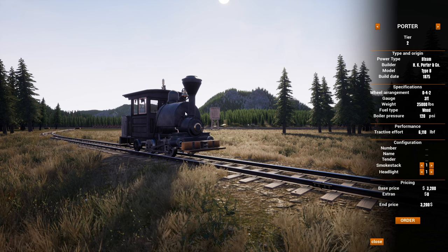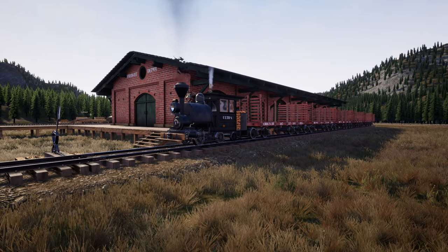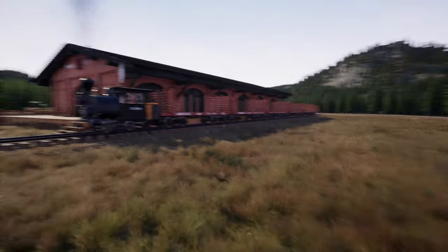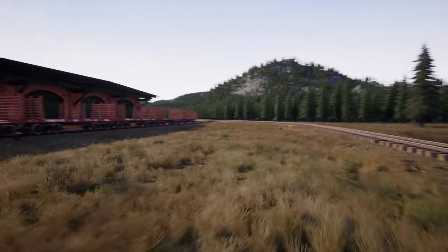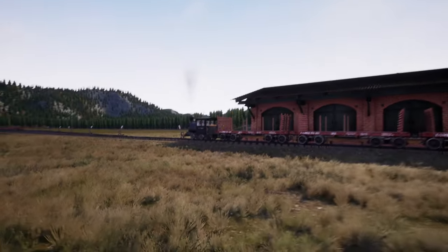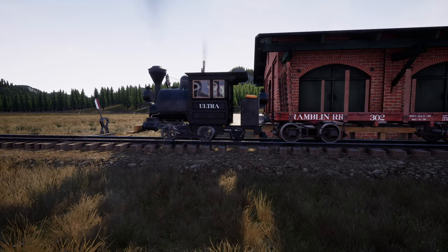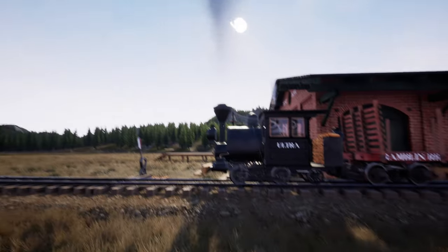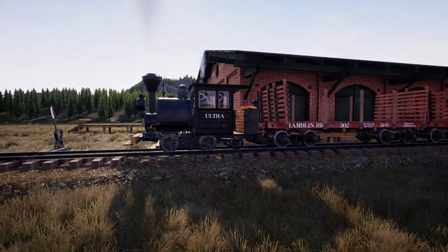This is the Porter Tier 2. Since there's no selling back of cars and locomotives, I simply cheated in the money. That was the last time I actually cheated, because I do want to be as realistic as possible. I cannot stand that first Betsy — it's way too powerful. This one's actually nerfed a little bit, has extra space for wood, and it's black, which I really like. I named him the Ultra, because he is ultra strong for his size.